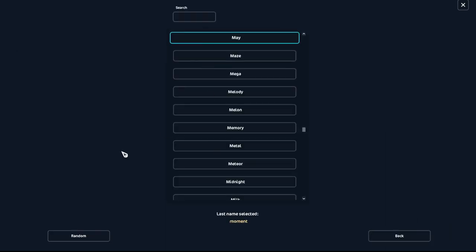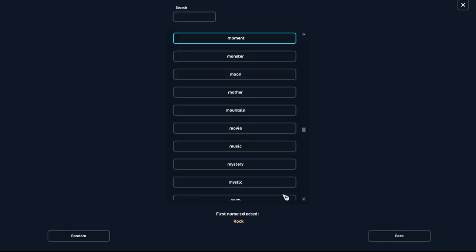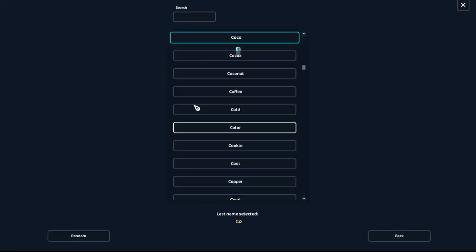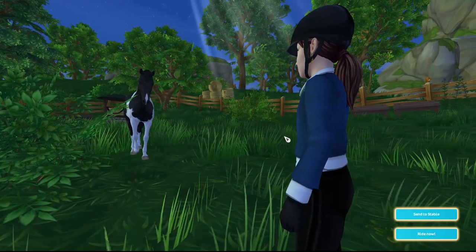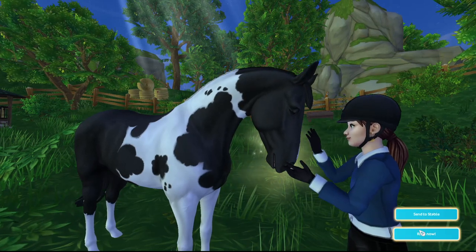I wanted to do like 'Rock something.' Rocky would be a good name, but I already have a horse named Rocky. So — Rock Paper, and then his name can be Scissors. We're going to name him Rock Paper, and his nickname is going to be Scissors. I know that's a weird name, just go with it. But that's so cute though. I love how my character actually looks happy.